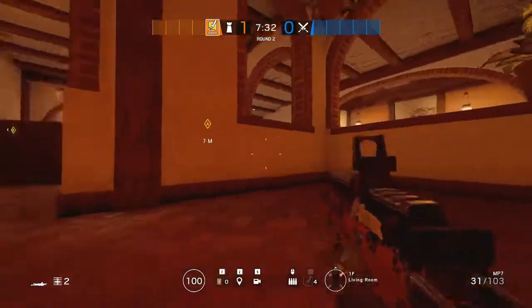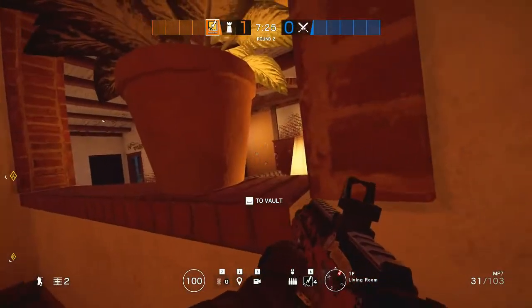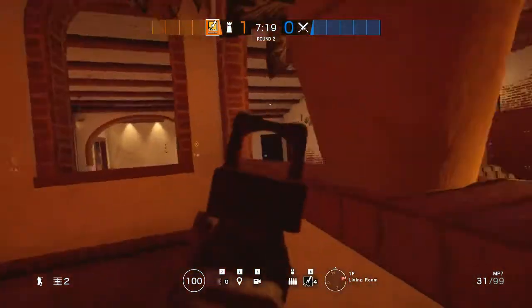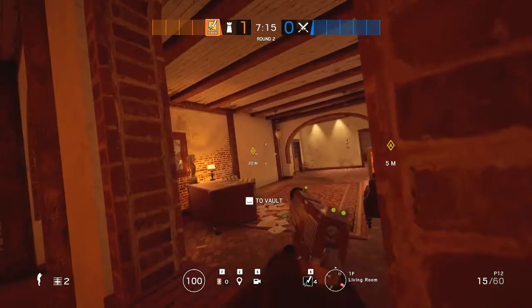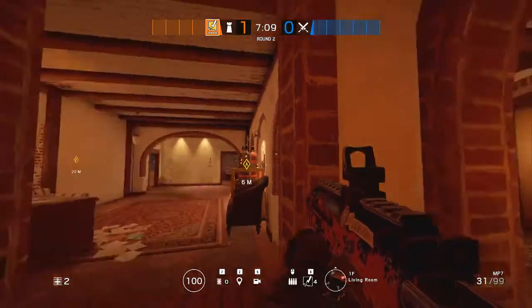Bandit can always go prone if he feels threatened. He can hold this angle over there, and this over there. This is another good angle over here since this wall will remain unreinforced — that's a pretty good angle right here. Do remember that the mirror has a window right there, so Bandit will have help covering this side of the room.